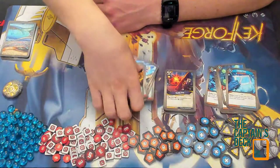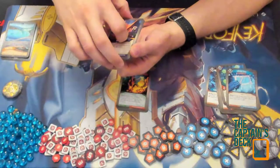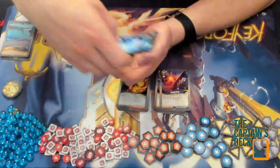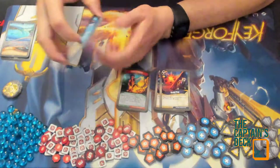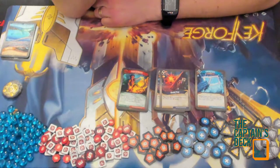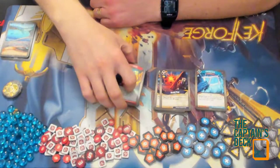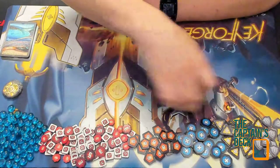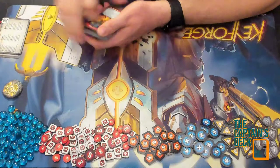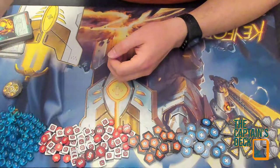So there we have it. Nothing hugely special in this deck, but it's got some deck control, a key cheat, and a little bit of tide manipulation. This one will be fun to test, though it's probably not as impressive as some of the others I've opened. I haven't opened an Evil Twin deck yet, which I really really want to try — so I'm going to open another deck.